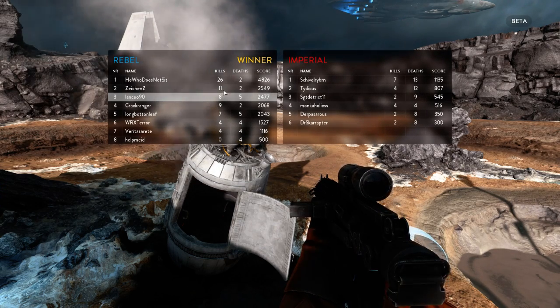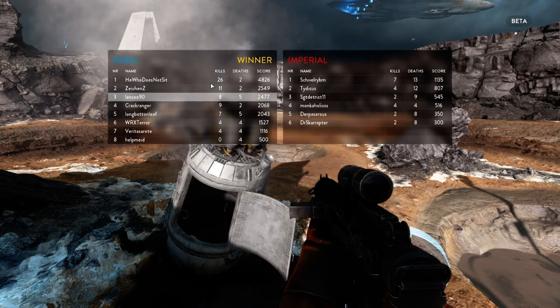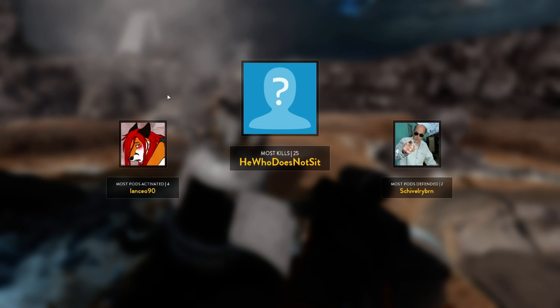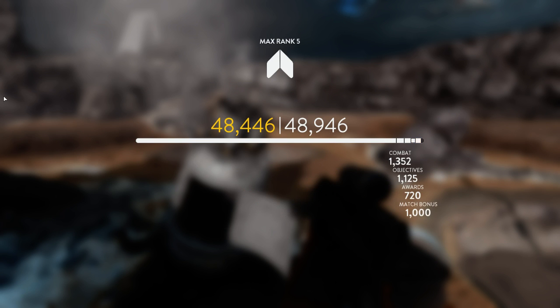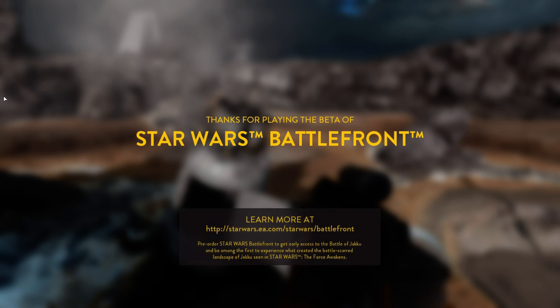Not such a great kill-death ratio this match — that's because one of our allies was stupidly good: 26 to 2, which is kind of crazy. That'll do it for this episode, I have to go take care of some stuff, but in the next one we'll go take a look at the Hoth map, which has a much higher player count. I hope you all enjoyed and have a good day.